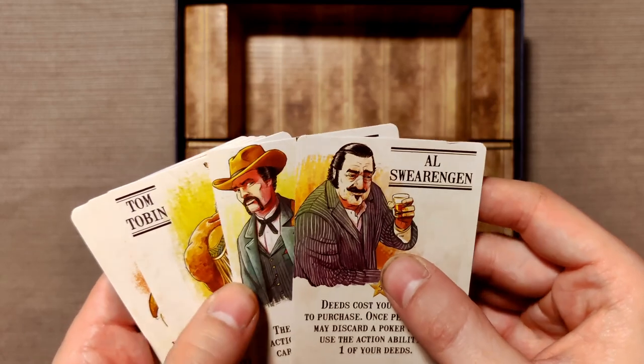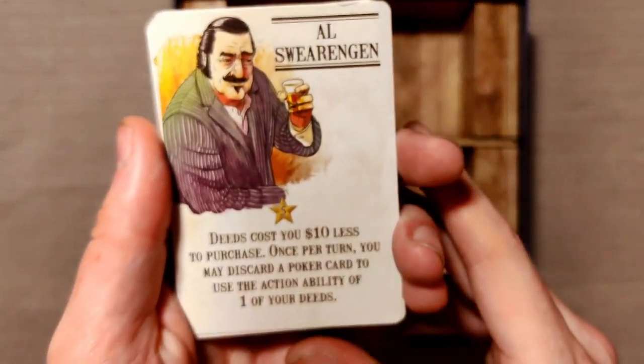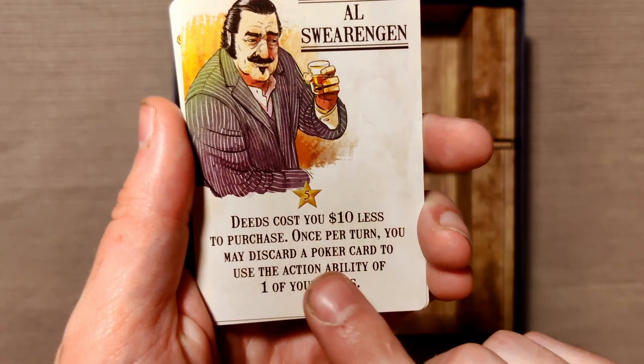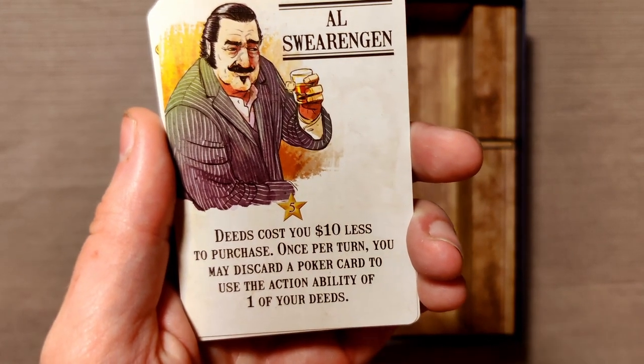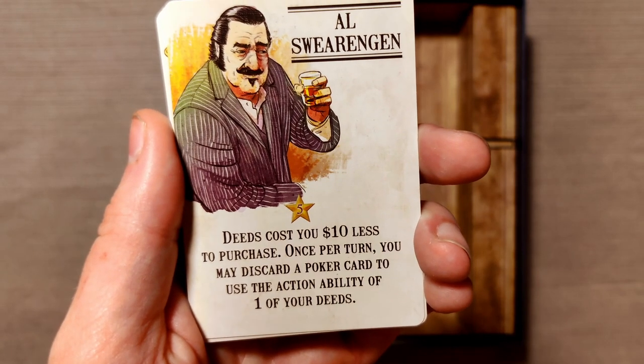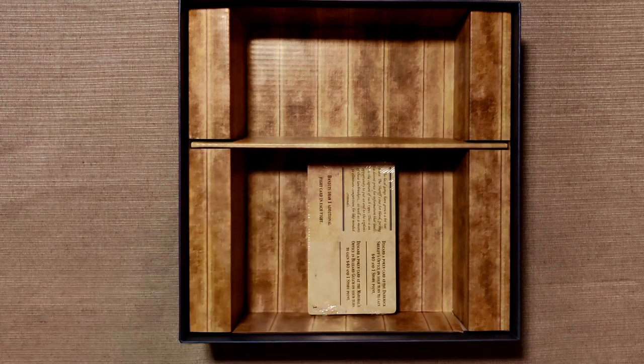And here we have the new characters. So we have 10 new characters here with their own unique abilities — like here, deeds cost 10 dollars less to purchase. Once per turn you may discard a poker card to use the action ability of one of your deeds. Very nice indeed.